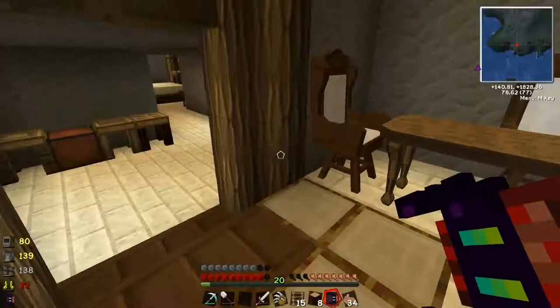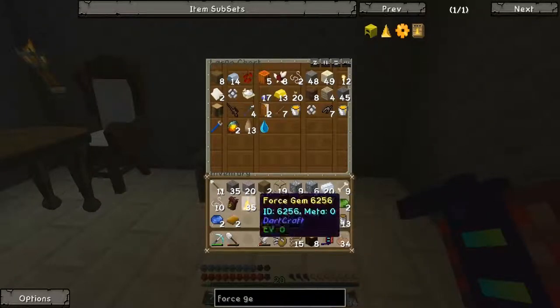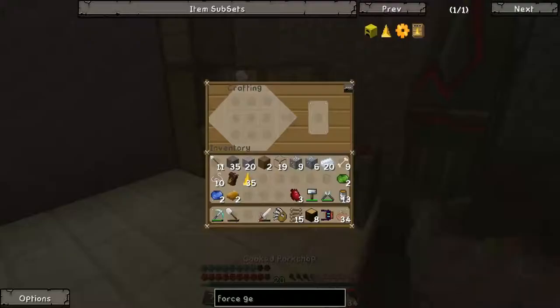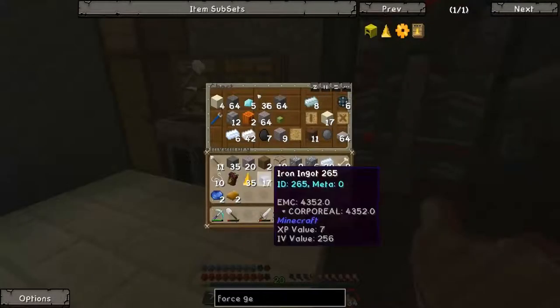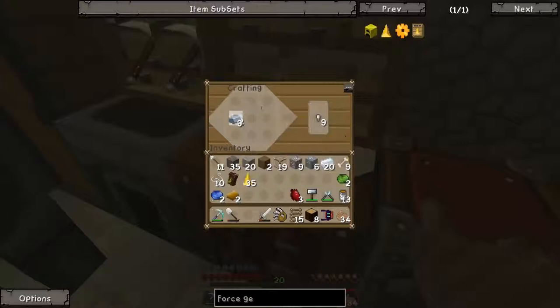Before we do anything else, I'm going to do something productive — I'm going to make more force ingots with the force gems. By a miracle I figured out how. I don't need to smelt it, I just need to add these and there you go. Force ingots: 16.